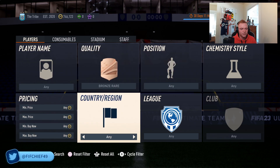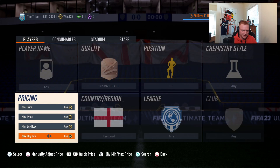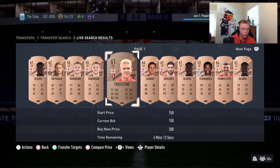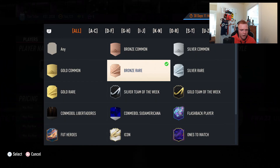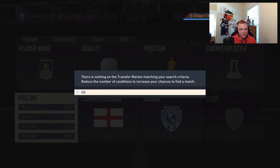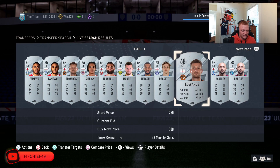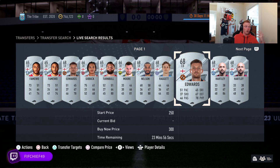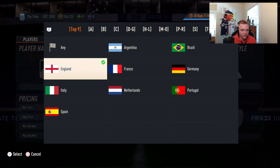Next up is bronze rares and silver rares from major nations. Specifically, I like to pick up center backs. The reason is that every single formation in the game has a minimum of two center backs, so no matter what SBC comes out requiring rares, these center backs will rise in price. They're going to be required and everybody's going to be using them. So these silver rare and bronze rare center backs from major nations have been very reliable.